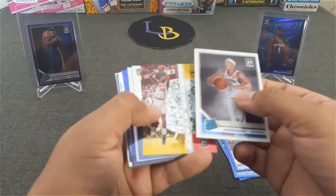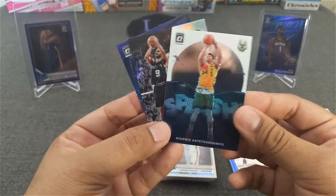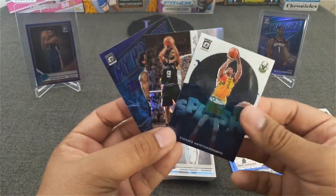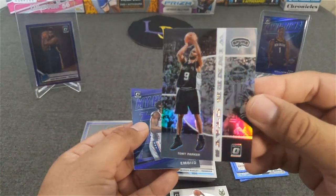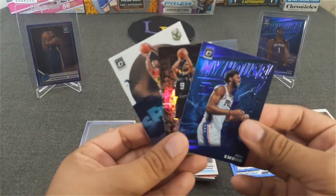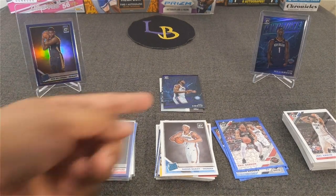I want to do a giveaway for this opening. All you have to do is be subscribed, leave a comment, and like the video, and I will send you these three cards. I'm going to send you the Giannis Splash, silver Tony Parker Winters Days, and the Joel Embiid my house purple. That's all you have to do — just comment and you are entered. Make sure you're subscribed and like the video. I will pick a winner at the next opening, and you'll win those three cards.